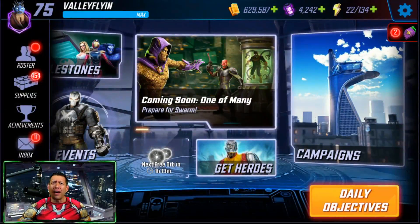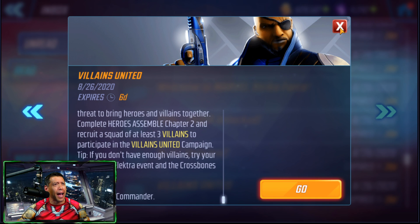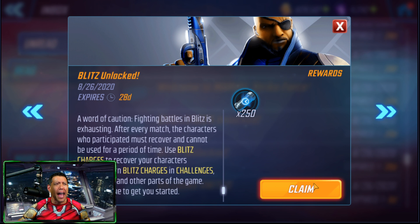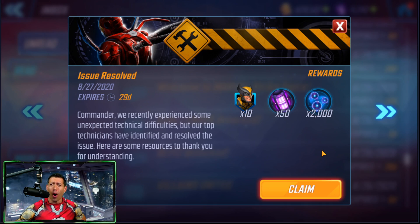Before we get to the Baron Zemo content, I am very backed up on mail, so let's go in-game and open all of this. 11 unopened messages - let's go all the way to the bottom. Villains United was unlocked, that is awesome. Blitz was unlocked, some Blitz energy - let's claim this stuff. Blitz mode, I can't wait to try out that new game mode. And there's more Wolverine shards.